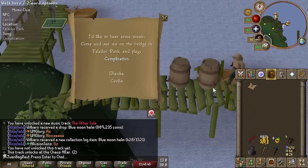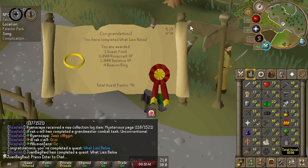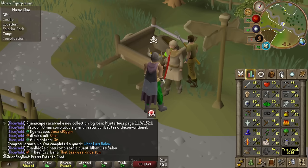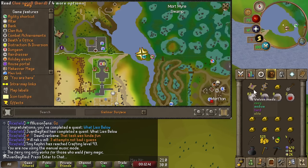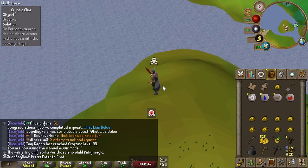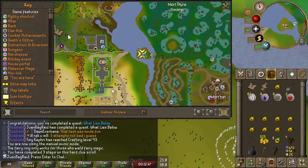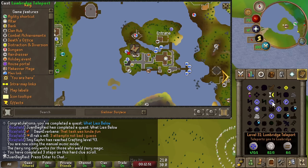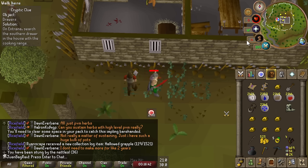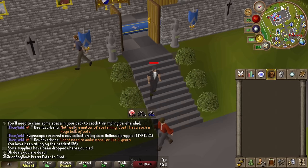Time to try our first hard clue. We got a coordinate step which means I need to go to the Chaos Altar. We got What Lies Below done along the way. No hole... damn it. I've got to do the death pile. We're kind of close to finishing this hard clue though - I kind of want to go for it. This will give us a good chance to practice our death piling.